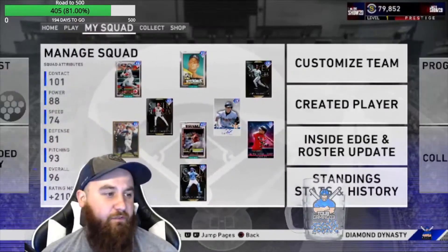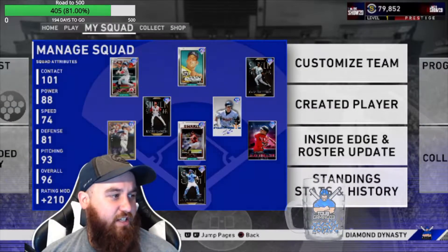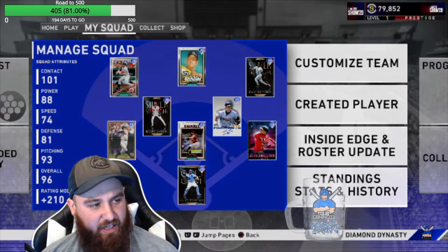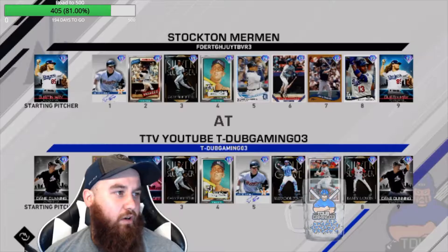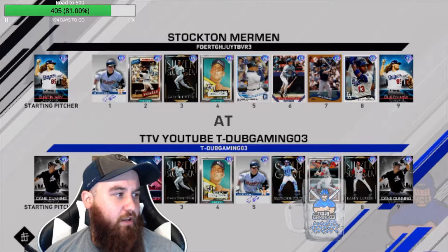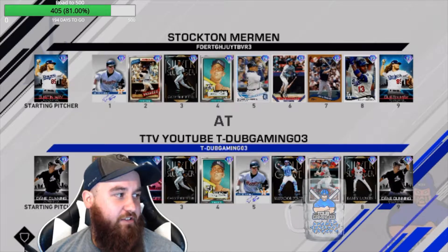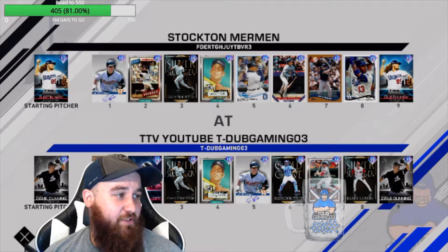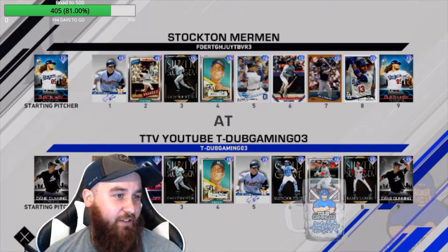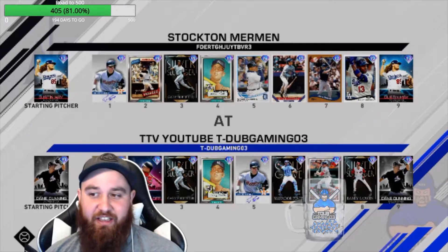Without further ado, here's the rest of our team: Ellsbury, Mickey, and Gary. We've got Biggio at second, Larkin and Chipper. Stockton, Miggy — he's got the collections done also. And he's got May on the mound. We're going to have a total of two hits today. Biggio, Sheffield, Mickey. Oh my goodness, what a lineup.